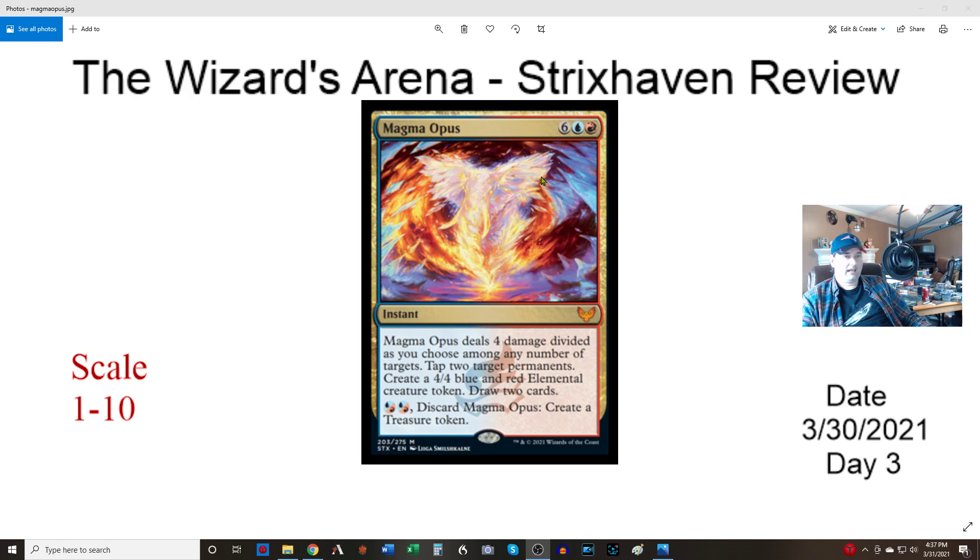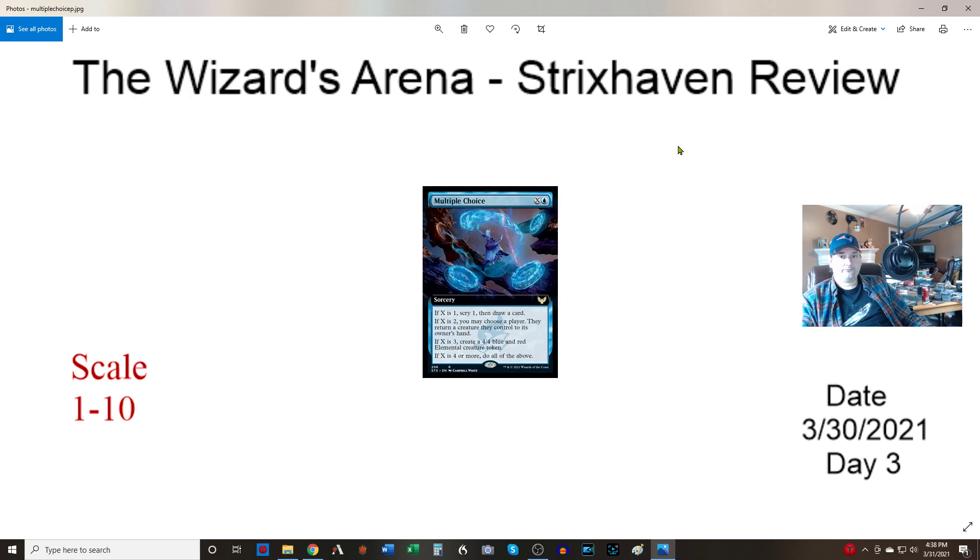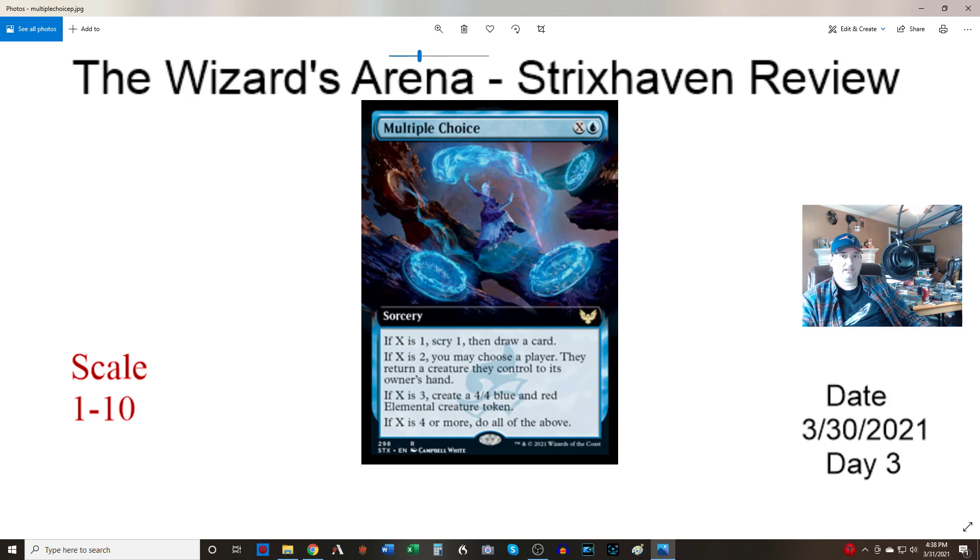Multiple Choice — blue and X. If X is one, draw a card. If X is two, choose a player and they return a creature to their hand. If X is three, make a 4/4 blue and red elemental token. If X is four or more, do all three. So for five mana you draw, bounce, and make a creature. For early game, worst case you're using it like the other one — ditching it to replace itself. We'll give this one an eight too.